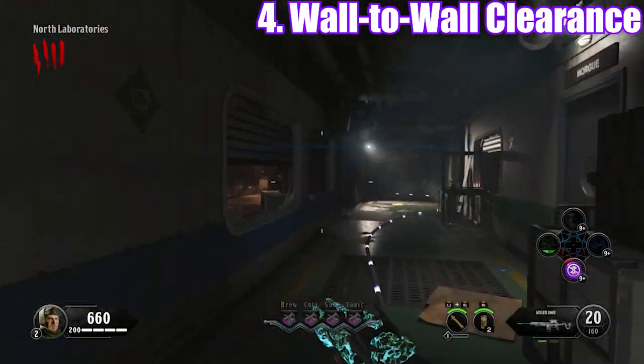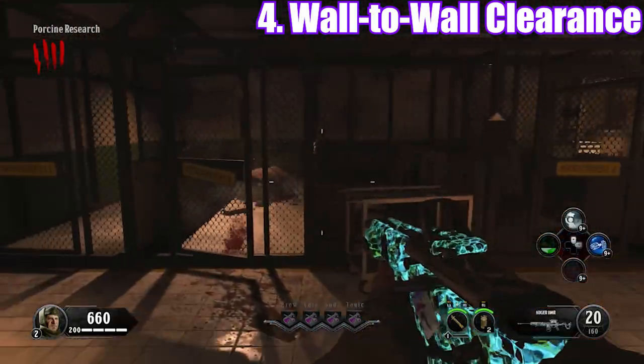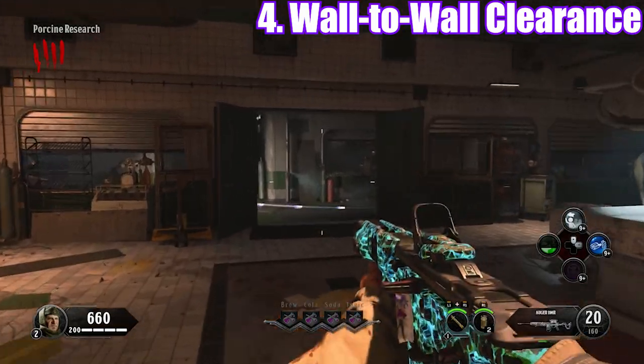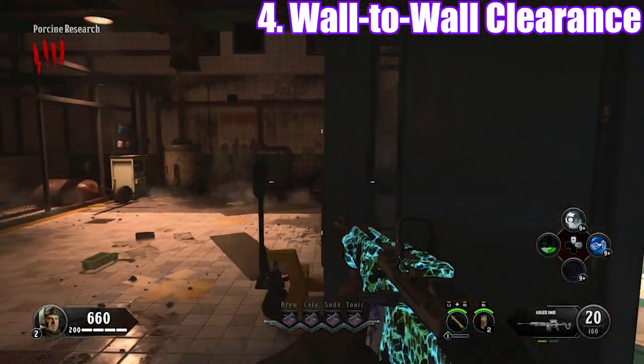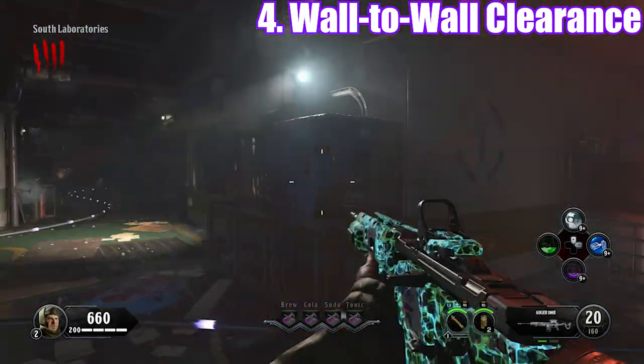Also, Wall-to-Wall Clearance doesn't seem to last as long as Immolation — the actual good fire sale elixir. At least in my observation, it doesn't seem to last as long. All in all, you really don't need to have Wall-to-Wall Clearance, and I think it wastes an elixir spot. It comes in at number 4.